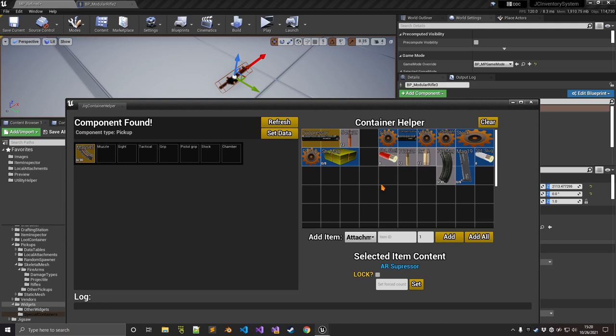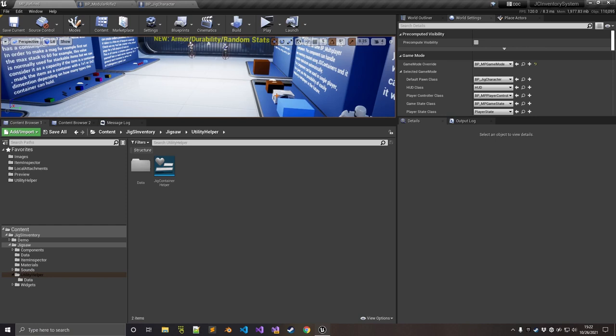This utility should make it a lot easier to work with the multiplayer component. You don't have to type item IDs or data tables manually — you can use this utility to set default attachments or loot containers. That's going to do it for this video. If you have any questions, let me know in the comments below. There will be more videos about how to create special containers, how to use your own pickup class, or integration videos with other assets. Thank you for watching, stay safe, see you later.